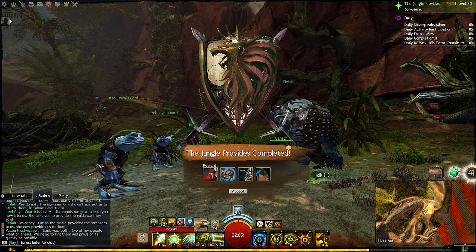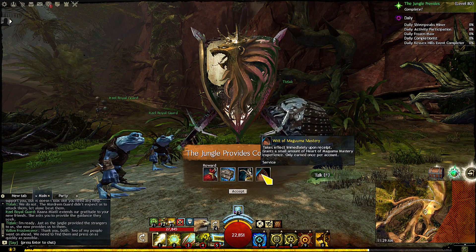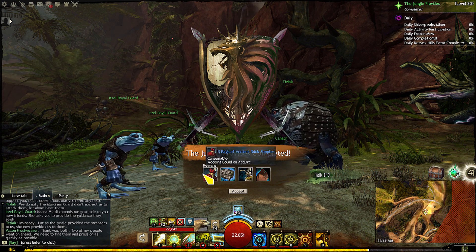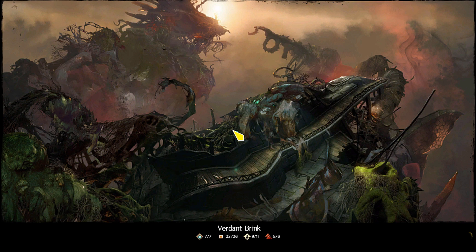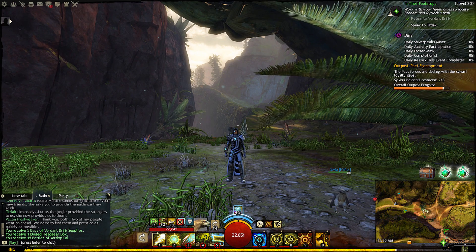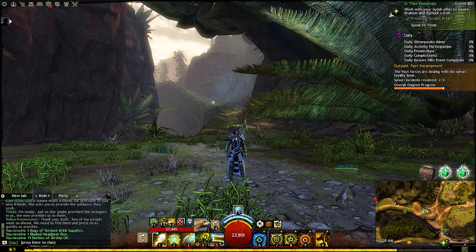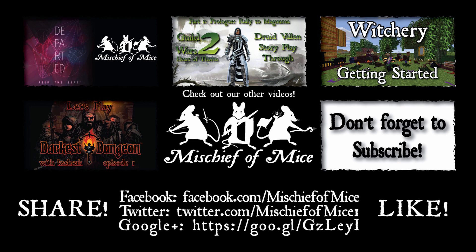And there we go — another part completed in the quest through Guild Wars 2 Heart of Thorns. Let's see what we got: Mastery, Airship Oil, Bladed Headgear Box, five bags of Verdant Brink Supplies. I hope you enjoyed this episode. I look forward to continuing — probably about two episodes a week, as I have been so far. If you did enjoy it, please feel free to let me know. Till next time, see ya. We'll see you next time.